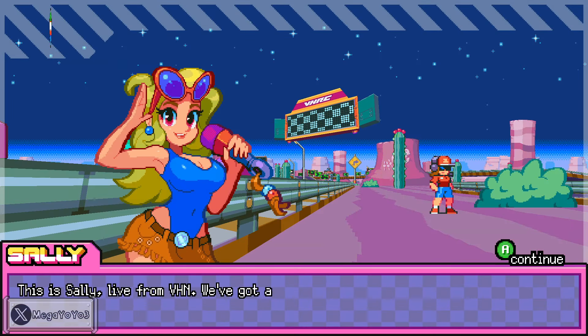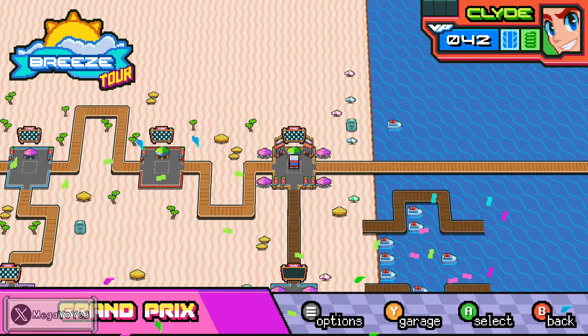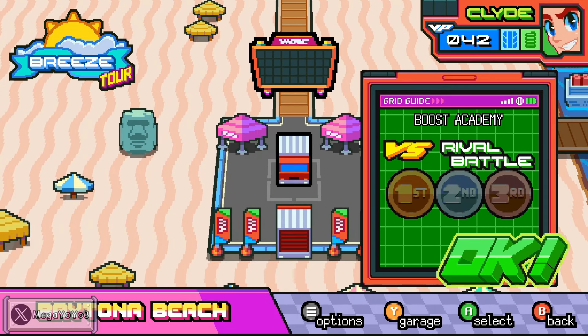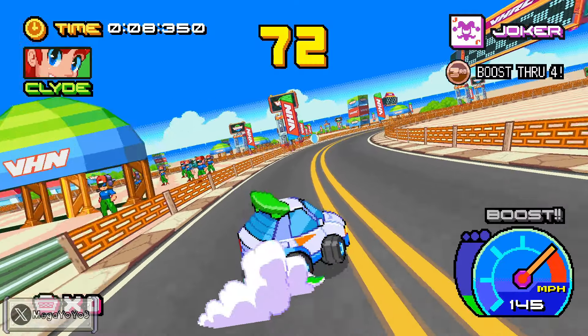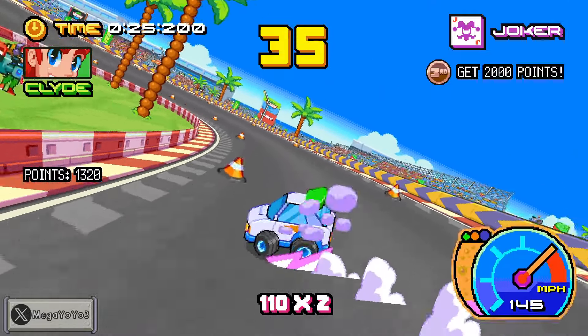When you take on the Grand Prix of a respective cup, you'll go up against a rival. You won't unlock the rival just from beating the cup, but if you have enough Victory Points, you can unlock a rival race. If you beat your rival, you unlock them.